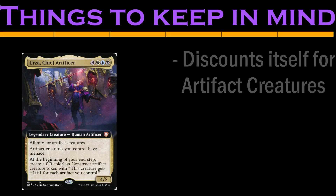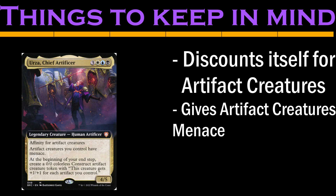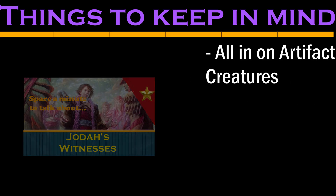Urza is a 4/5 for 6 mana that gets cheaper for each Artifact Creature we control, gives our Artifact Creatures evasion, and makes Artifact tokens that get bigger for each Artifact we control. That's three abilities — two caring specifically about Artifacts that are creatures, and one that cares about Artifacts regardless. We're getting the most value when our cards appeal to all three abilities, and since the third still counts Artifact Creatures, we can and should be all in on Artifact Creatures.